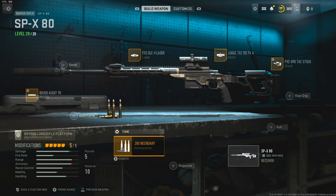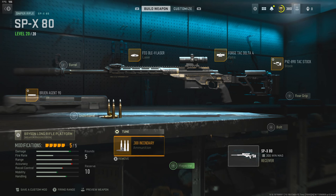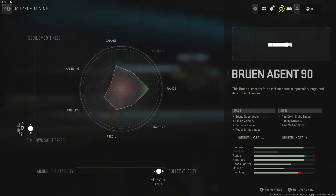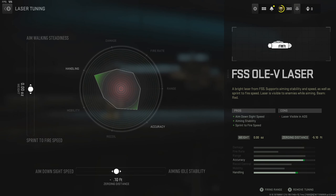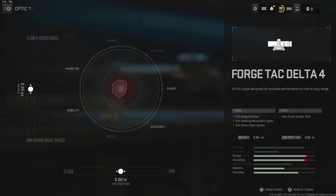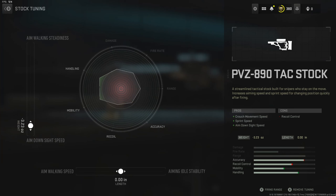Getting into it, we're using 300 incendiary rounds — this is what makes it one shot — set to bullet velocity and damage range, with the Bruin Agent 90 set to bullet velocity and ADS speed. With the FSS OLEV laser set to ADS speed and sprint to fire. With the Forge Attack Delta 4, especially since we're close range, set to ADS speed. And for the last attachment, we're using the PBZ 880 stock set to aiming stability and ADS speed as well.